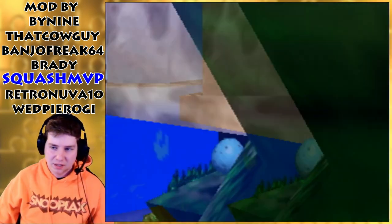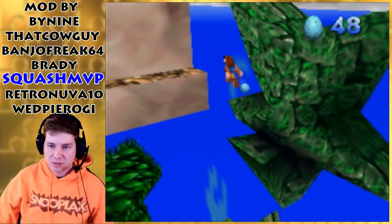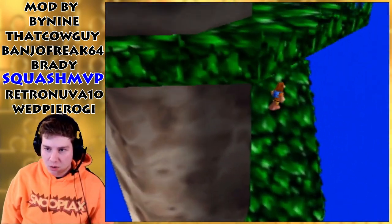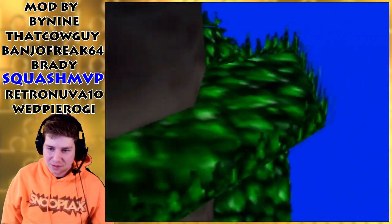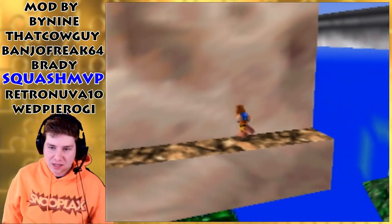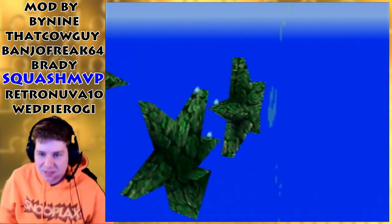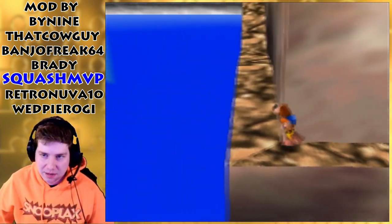I don't think we're supposed to go over there - or maybe we are. It looks like we actually are. Oh, this is so nerve wracking. Okay, at least we didn't die - that could have been really close. That's a lot safer of a jump. I wonder if I missed something. It doesn't look like there's anything on that triangle, but it could just be the draw distance, so we'll have to keep that in mind.